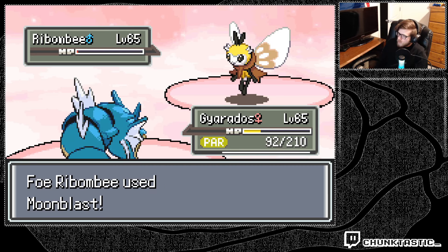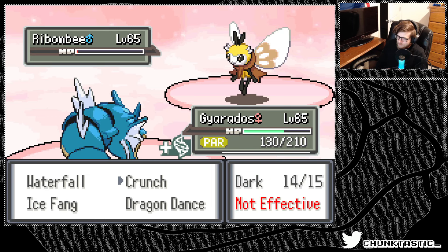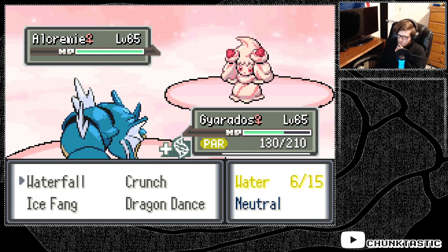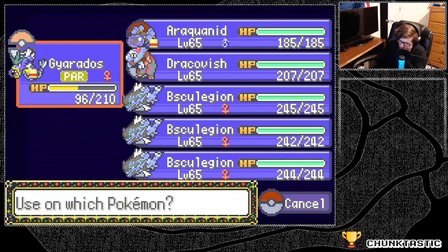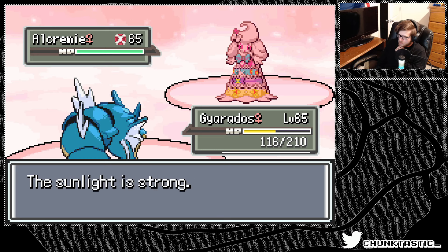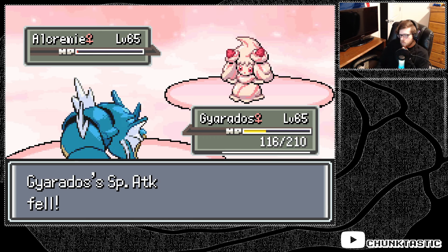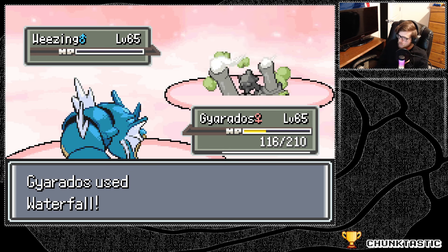There we go. I can't risk being paralyzed, man. My team is just not good right now. I'm gonna just heal this Unown and stall out the sun, because it's just gonna be annoying — all the paralyzations. Sunlight faded. Just have to watch out — there's something that has Sash, that's all I gotta look out for.